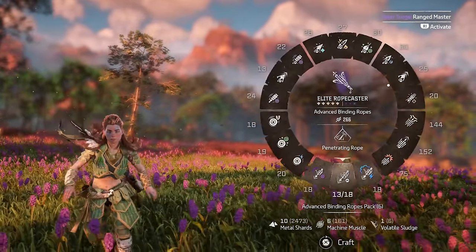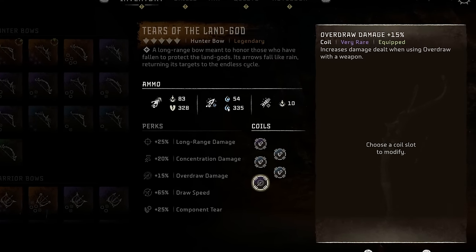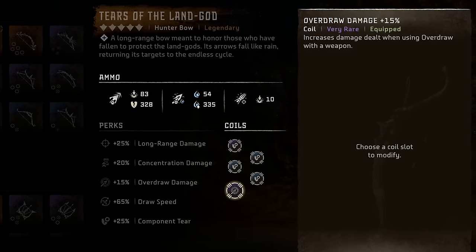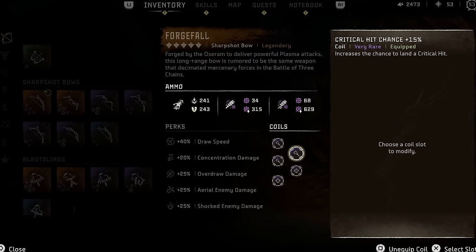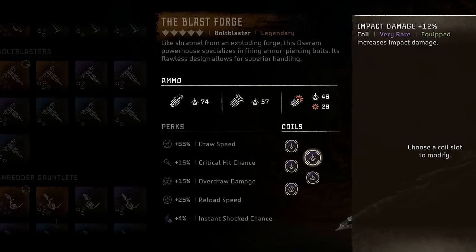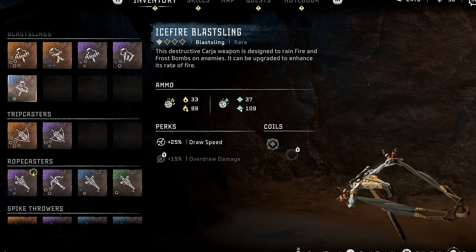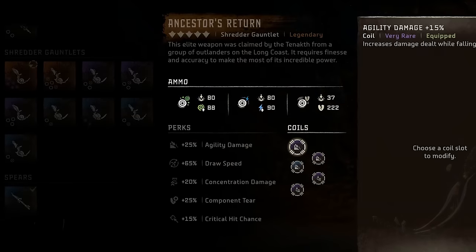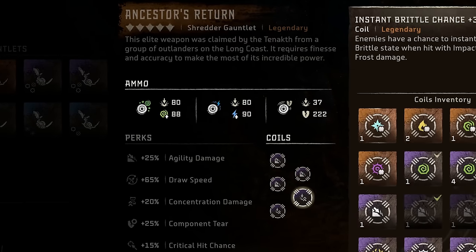Here's my current endgame loadout: My Tiers of the Land God has 4 component tear coils (one 25%, three 15%) and one 15% overdraw damage coil. My Sun Scourge frost bow has 5 purple 15% frost coils. My Forge Fall sharpshot has 3 critical hit chance coils and 2 long range damage coils. My Blastforge bolt blaster has 4 impact damage coils and one 25% reload speed coil. My elite ropecaster is loaded with draw speed coils. And my Ancestor's Return shredder has 3 agility coils and 2 damage over time coils — I'll likely go full agility once I get more 15% agility coils.